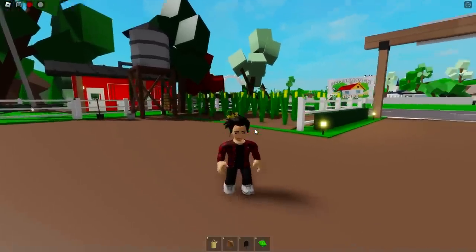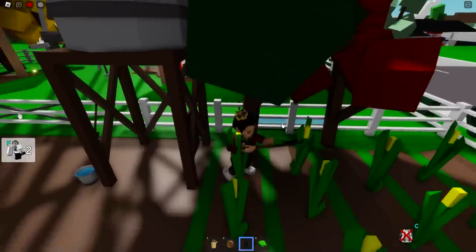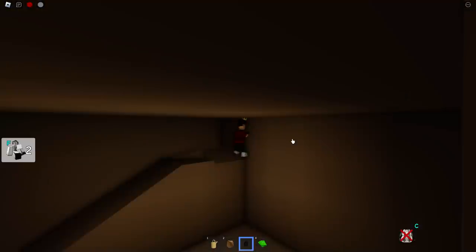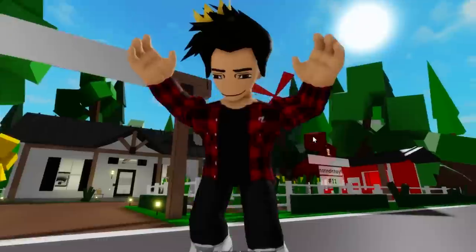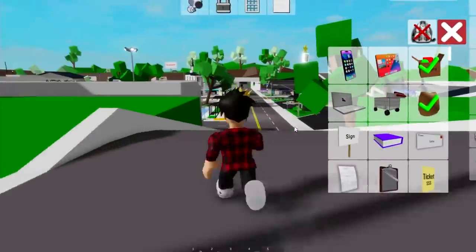So basically we need to get the shovel and dig below the water tank. As we shovel, we'll be teleported right into the place where the safe is. To get out, we need to do the same thing up in this part of the hole — and that's how you do it. That's where you can find the safe of this farm house.